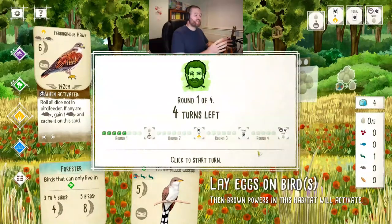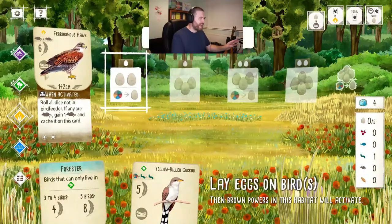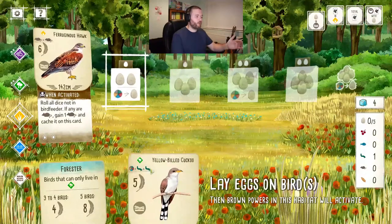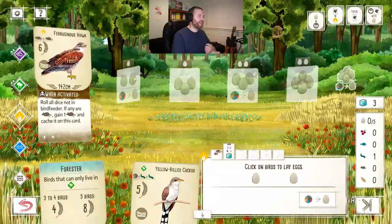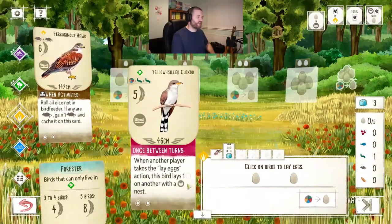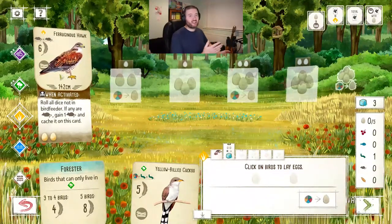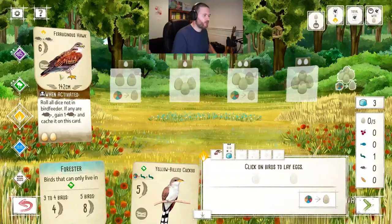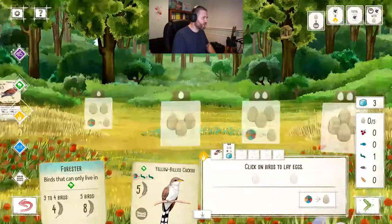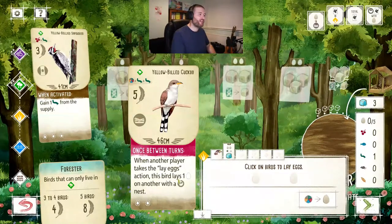I pay two invertebrates which counts as one mouse, plus the one mouse I already have. 'Ferruginous hawk - these rust-colored birds sometimes hunt in groups in prairie dog towns.' Ferruginous - I was pronouncing that wrong earlier! These American birds - I know nothing about American birds unfortunately, but I am trying to learn. Now I have a platform bird out, and in this turn I can lay some eggs, which means next turn I can start working towards playing the cuckoo.